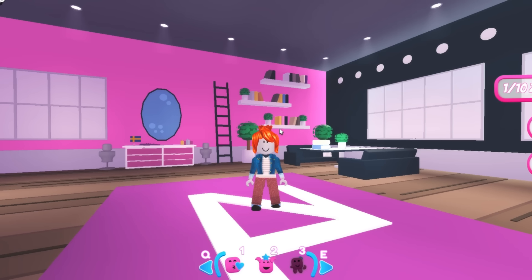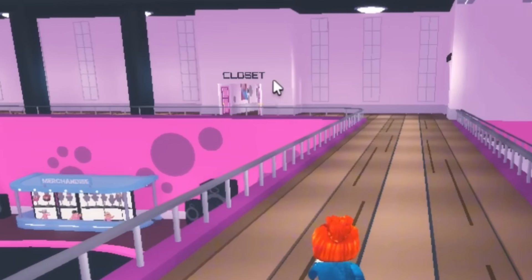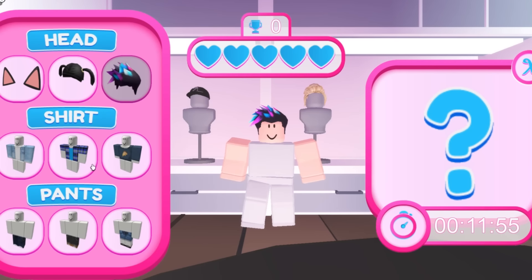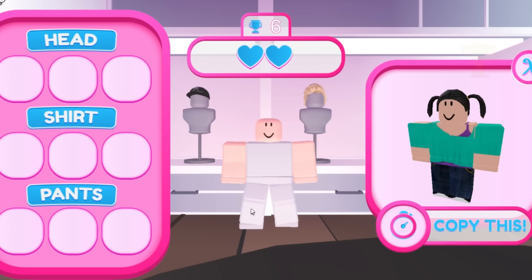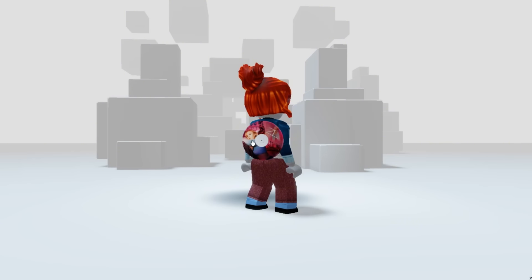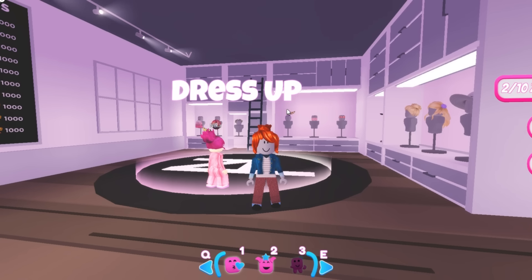Now let's get the second badge. Follow me to the closet room. Press E to play the dress-up minigame. You don't have to win — simply lose on purpose to end the game. Once the game ends you will get the second badge, meaning you get the second item. You will obtain a Zara Larsson poster girl record. You will find it in your inventory under accessories back. Now reset your character and let's get the third badge.